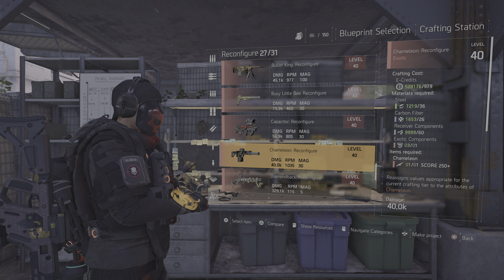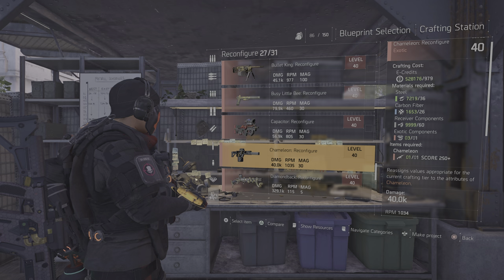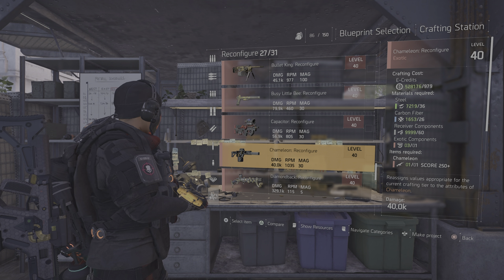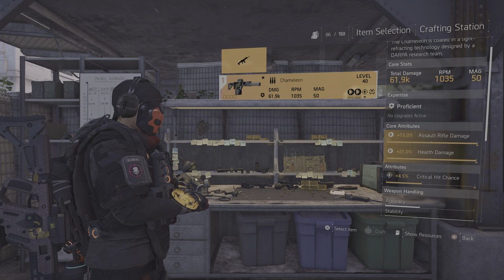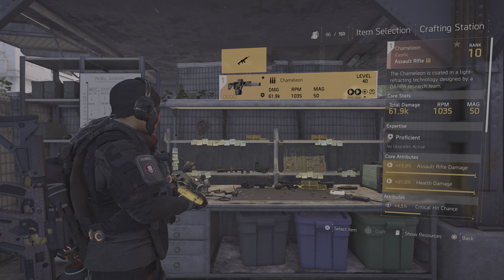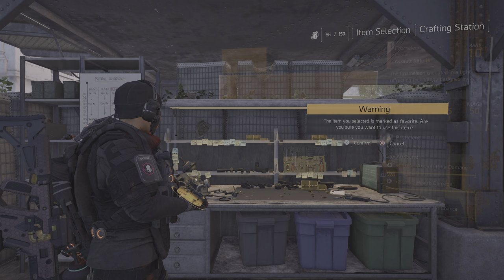On the right side, you will see it's going to cost you some money, some materials, and also one exotic component to be able to reroll this weapon. This one has assault rifle, health damage, and crit chance. And I would like to get that crit chance to damage out of cover.